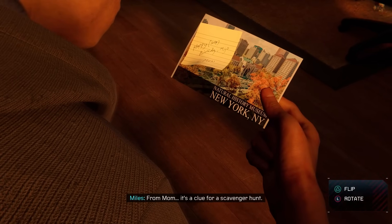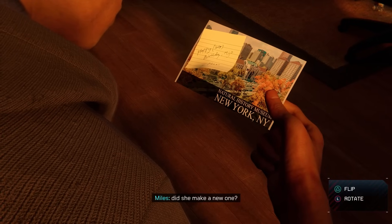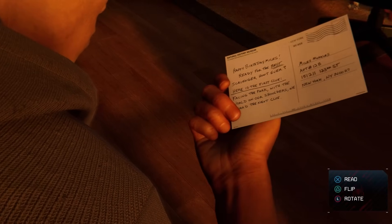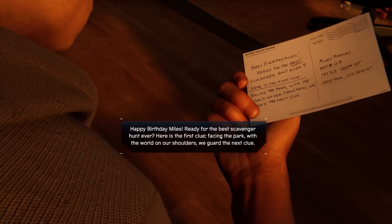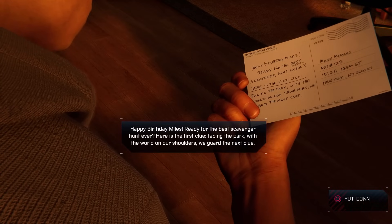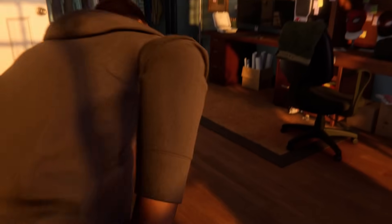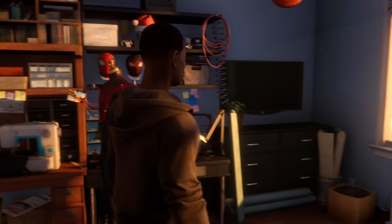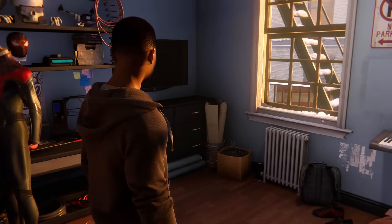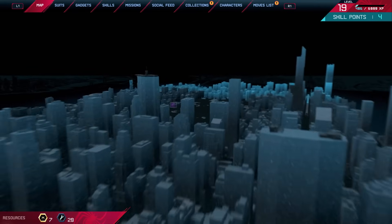There's a note for mom - it's a clue for a scavenger hunt! Dad and I used to do these. Did she make a new one? 'Happy birthday, mom and happy birthday, Miles - ready for the best scavenger hunt ever! Here's the first clue: facing the park with the world on our shoulders, we guard the next clue.' We'll head into this and see what mom put together.